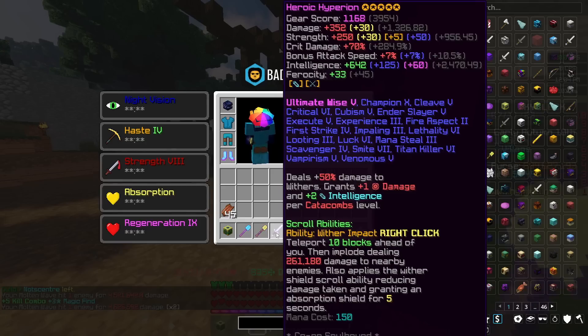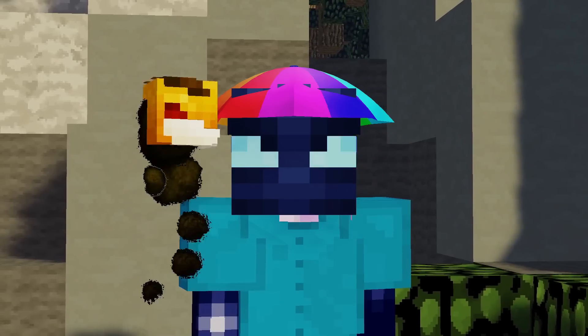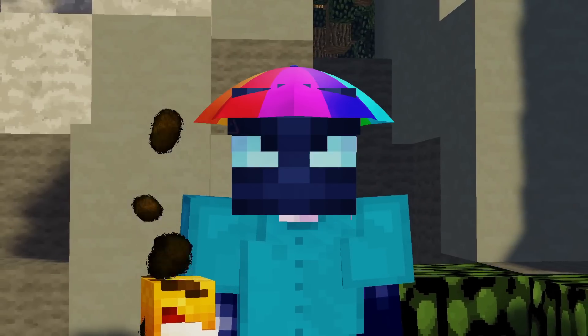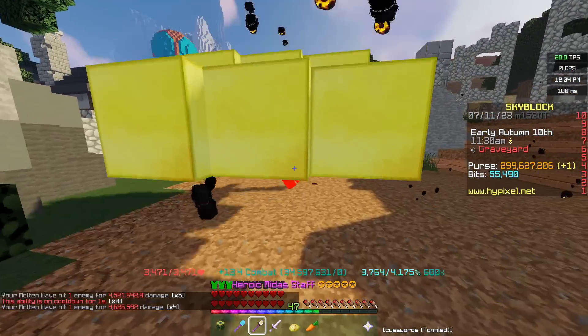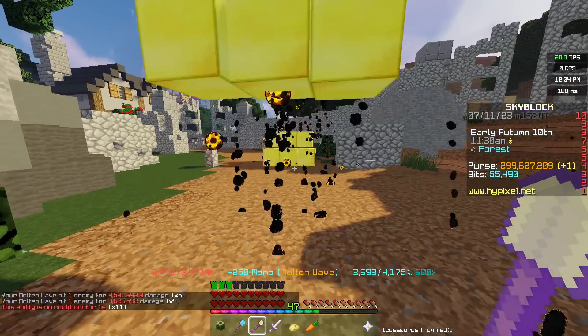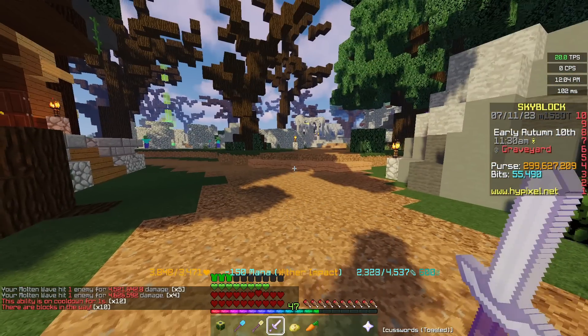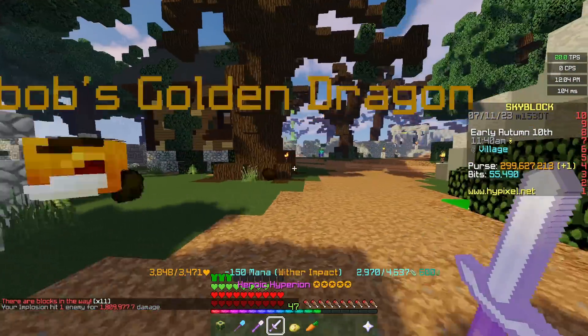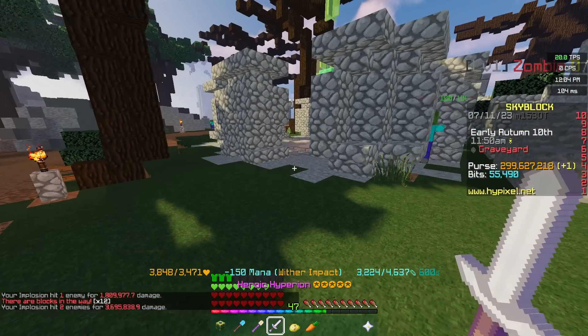And to be honest, in terms of the Hyperion, that in a nutshell is what you pay for. You might be thinking the Midas staff still does more damage — well, in the time it's taken to right-click with the Midas staff and wait for the cooldown to dissipate, you could have right-clicked with the Hyperion probably four or five times. Basically meaning that the DPS on a Hyperion is way, way higher than that of a Midas staff.